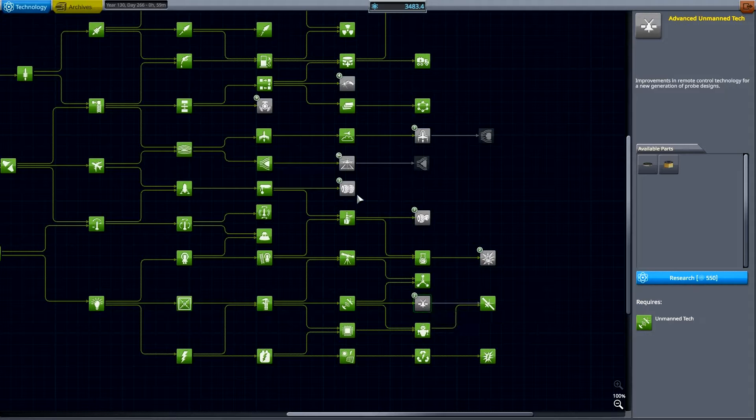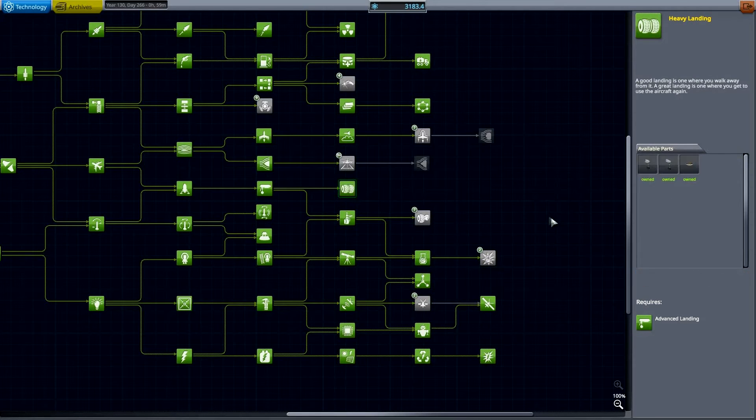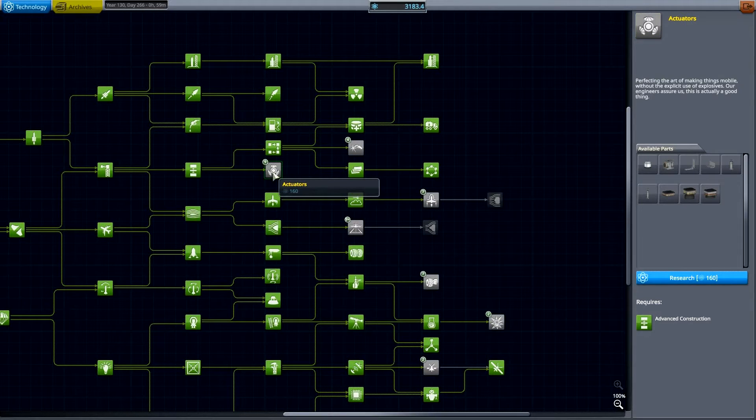I have no idea what those things do. And heavy landing, 10 meter heat shield — yes, please. Now, actuators — those might be handy. Some rotors, servos, hinges and whatnot. I'm actually inclined to take that one.